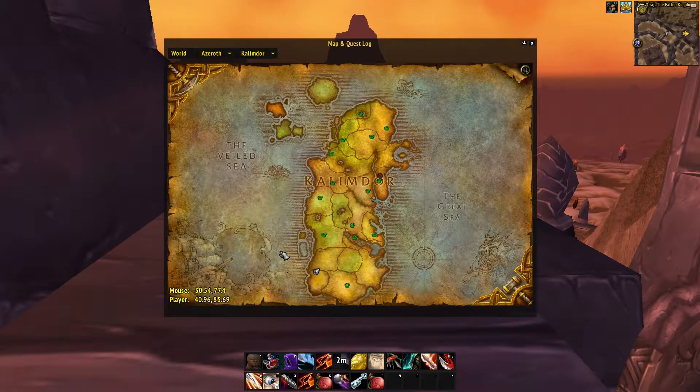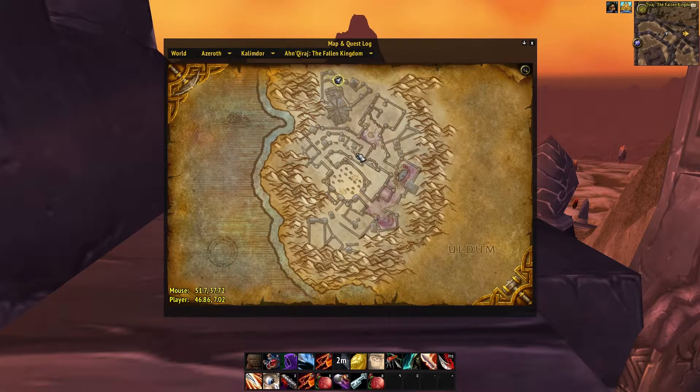If you don't know where Ankaraj is, it's in Kalimdor on the bottom left-hand corner, and once you click on the map, exactly where I'm standing is where the entrance to the raid is.